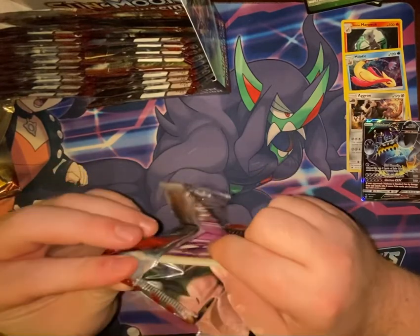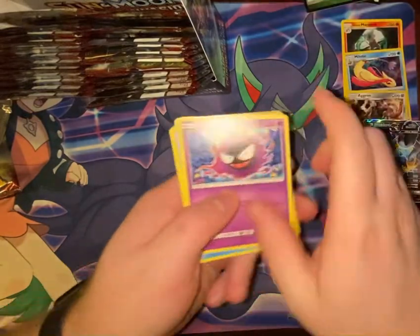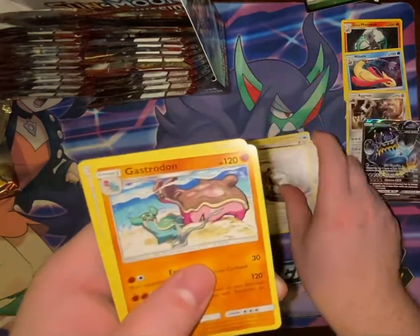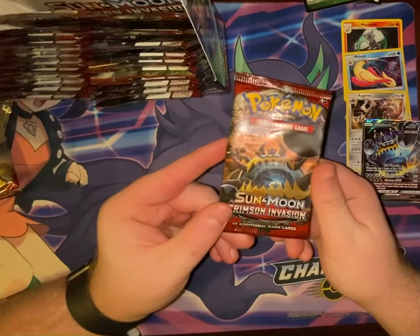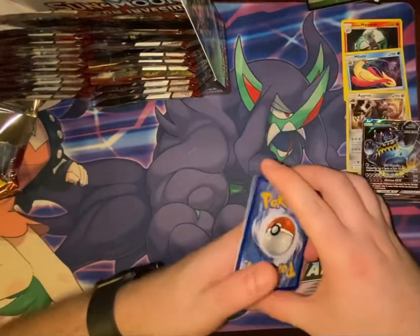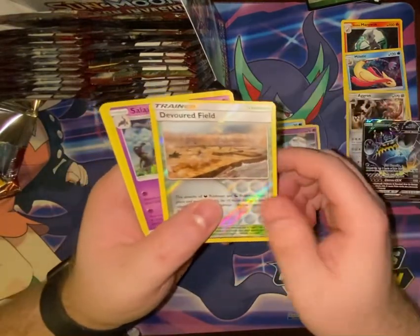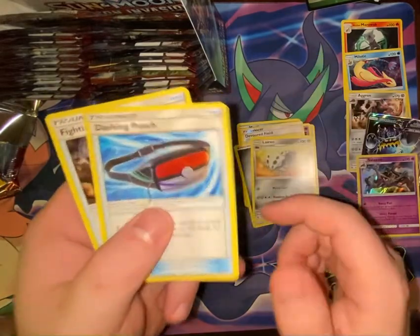Next pack: Ghastly, Corphish, Minccino, Weedle, Cubone, Aeron, Escavalier, Dark Energy, Counter Energy, Gastrodon, Fighting Memory. Then another pack featuring Guzzlord on the wrapper — Remoraid, Shellos, Bunnelby, and what I thought was a Magikarp — Chimecho, Devoured Field, a holo Salazzle, Steel Energy, Lairon, Dashing Pouch, and Fighting Memory.